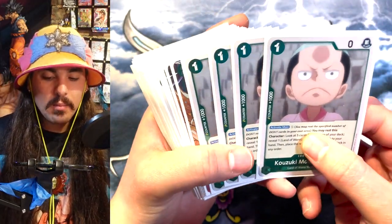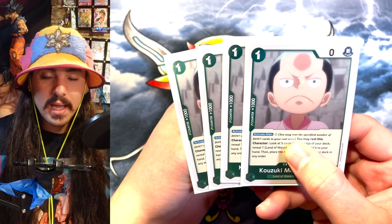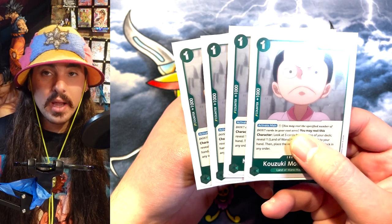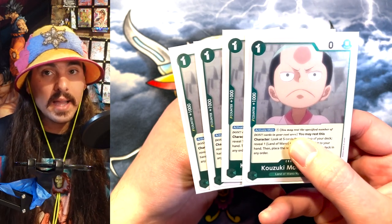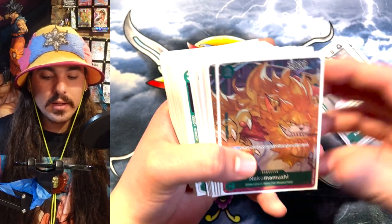I'm playing four Momonosuke. Momo's really good — he's similar to Bonnie. You pay one to play him, and then you pay one to tap him, search top five for a Land of Wano, and add it to your hand, which is great because you need Wanos in your hand to discard for your leader effect. There's also a lot of really good Wano Country cards in this deck — everyone has a lot of value.